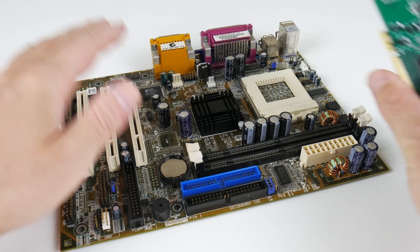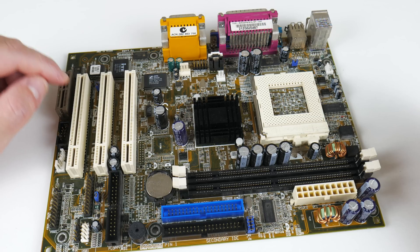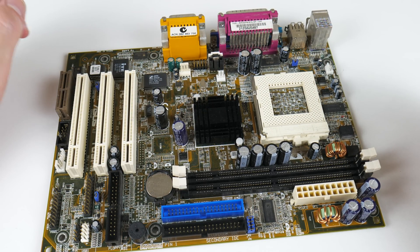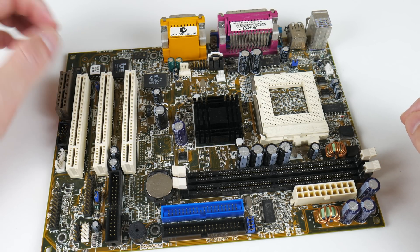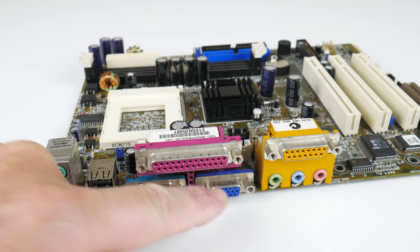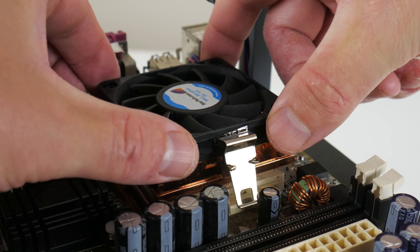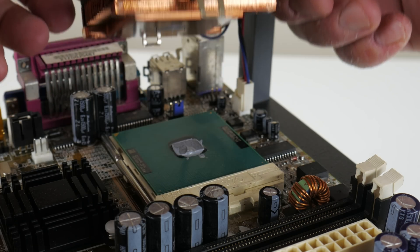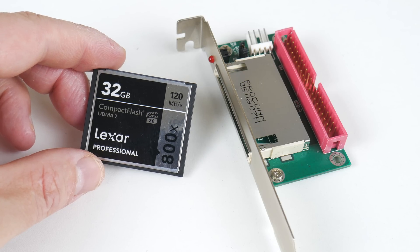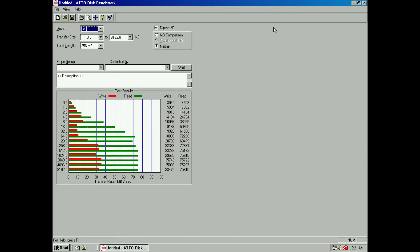We have a PCI interface. This mainboard does not have AGP so it's a perfect candidate. It is the Asus TUSI-M with socket 370. The chipset is from SIS, 2 SD RAM slots, 3 PCI slots, floppy and 2 IDE ports. PS2, USB, Serial, VGA, Parallel, Gameport and Audio. We have a Pentium 3 at 1000MHz, 256KB of cache and a frontside bus of 133MHz. 256MB of RAM and a 32GB CompactFlash card with a CompactFlash to IDE adapter.